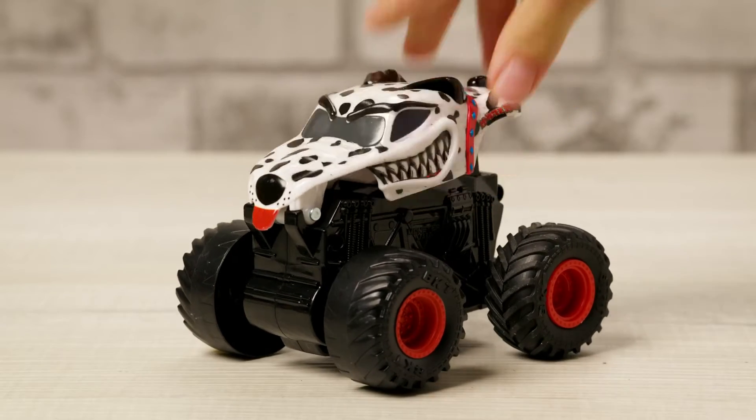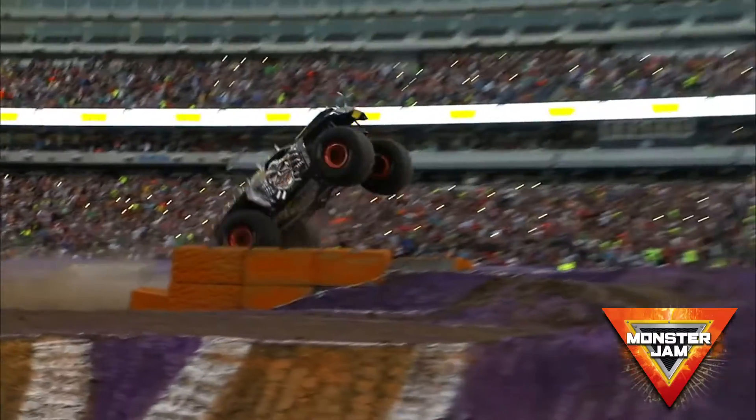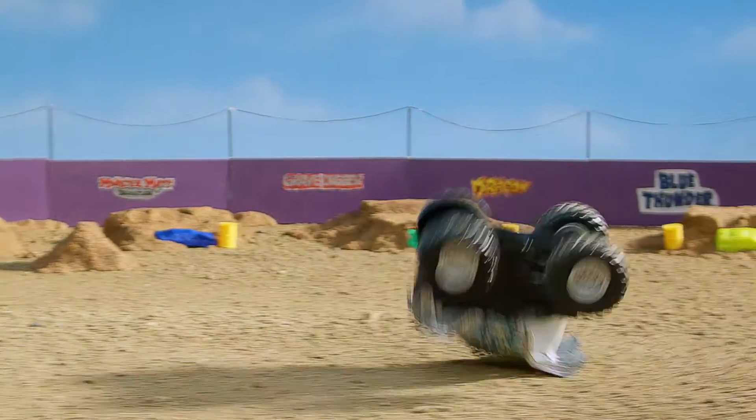When you press the back of the truck, you'll hear a click, letting you know the jumping mechanism is engaged. Max-D is all about high-flying stunts. Let's make them do it! It's a Max-D front flip, just like the real truck.